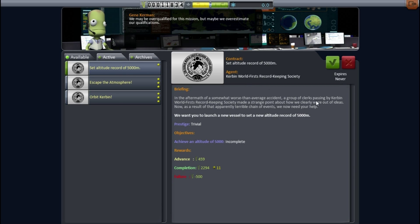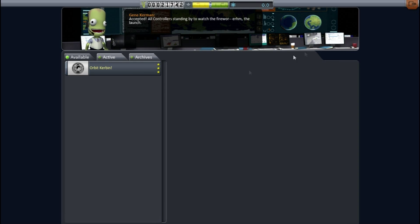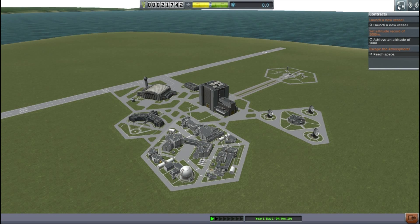These things that you can see me clicking on here - I won't bother reading them out to you, I'm sure you can read them yourselves. But they're basically missions to complete. They give you some credits that you can use to build your ship, and then once you manage to complete them you get more credits, science, and rewards.